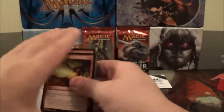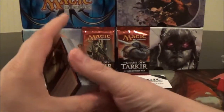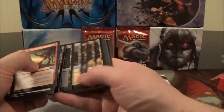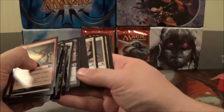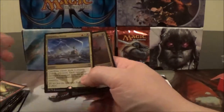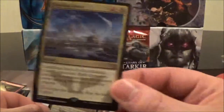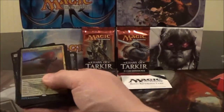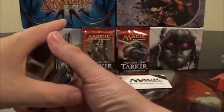That concludes the Mardu Raiders pre-constructed deck overall — some pretty solid stuff. Just to quickly look at the two rares again: we got the foil Ankle Shanker and Crackling Doom that came in the deck. Next, let's take a look at the two booster packs that we got inside this intro pack.